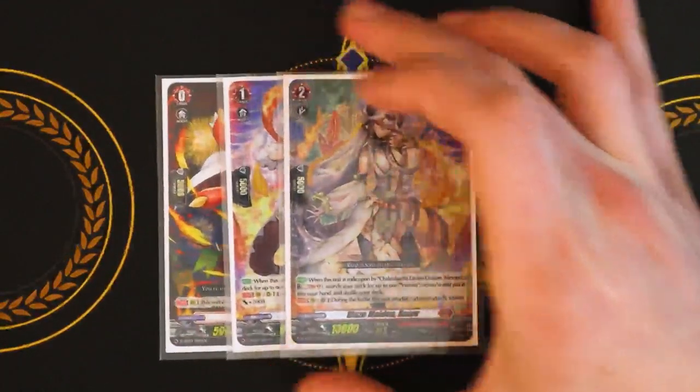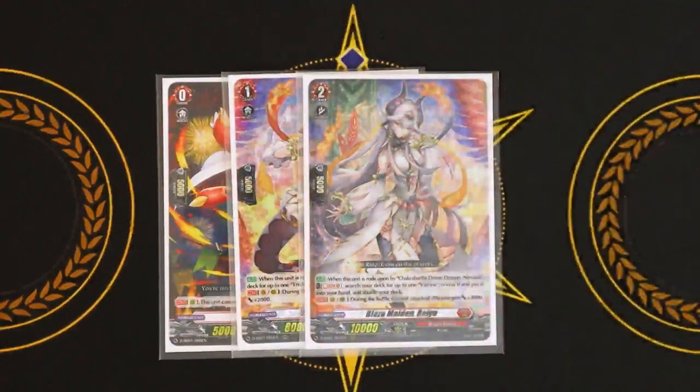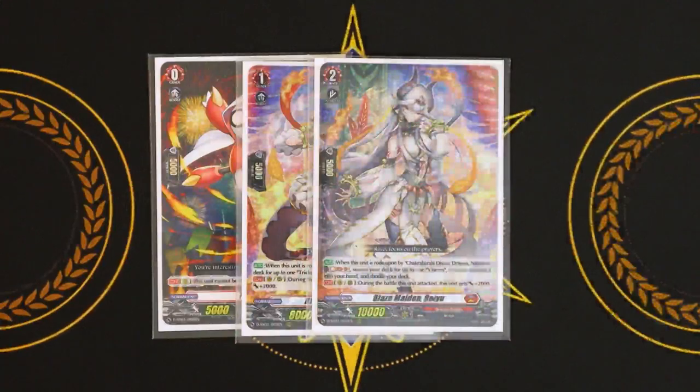Our grade two for our ride deck is Ryu. When this is ridden upon by Chakrabar the Dragon Nirvana, you Soul Blast one, search your deck for Virena, add it to your hand, and shuffle. It has the same skill as Reno where it gets 2k when it attacks, but it's mostly just for the fact that it searches out an Overdress unit and thins the deck.